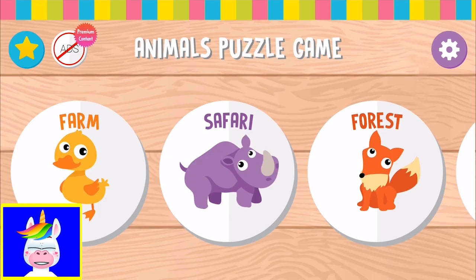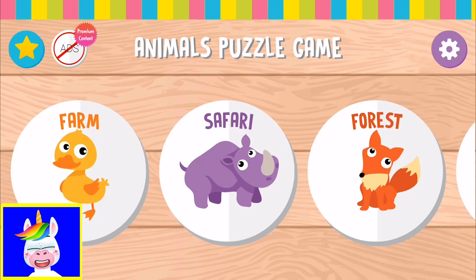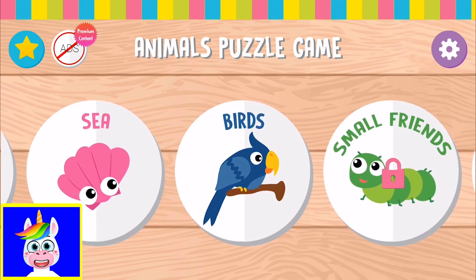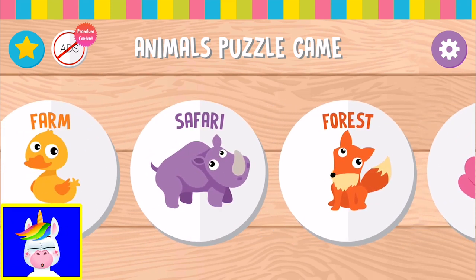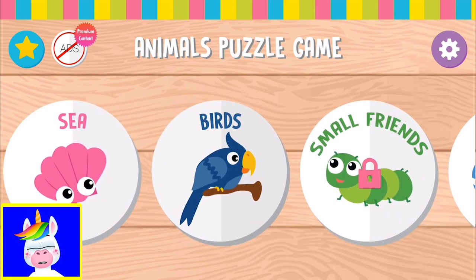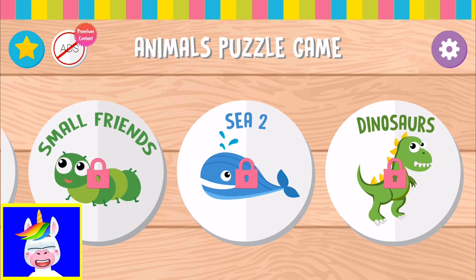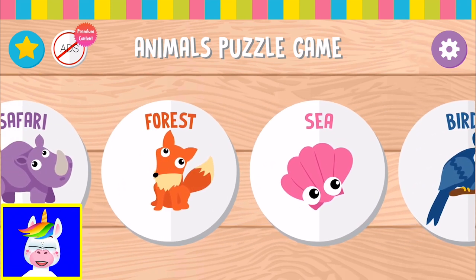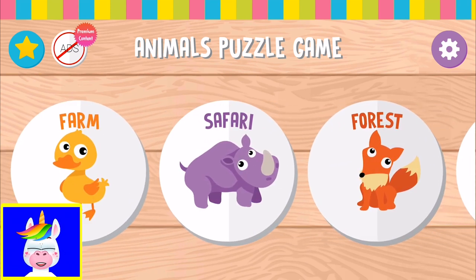This game has other animals like safari animals, forest animals, sea animals, and birds. In the free version you can play farm animals, safari, forest, sea, and birds. In the premium version there are small friends, sea, and dinosaurs, which I don't have at the moment. I think the free version is enough — I don't need the premium version.